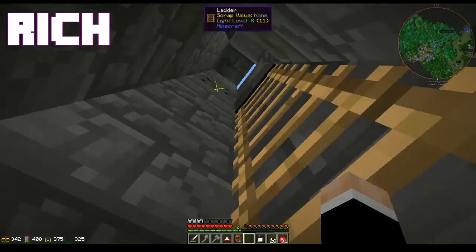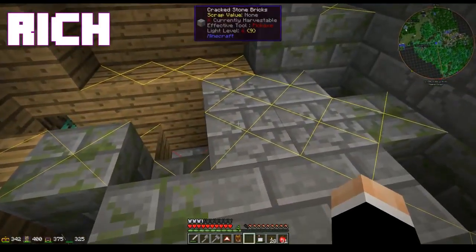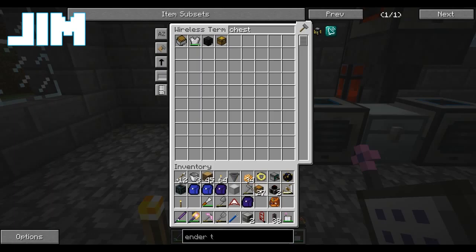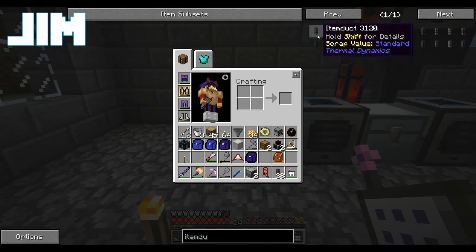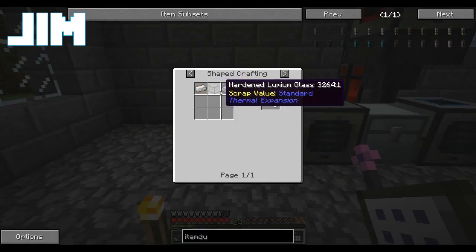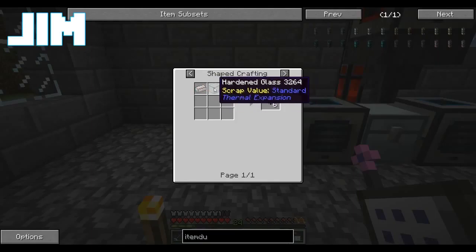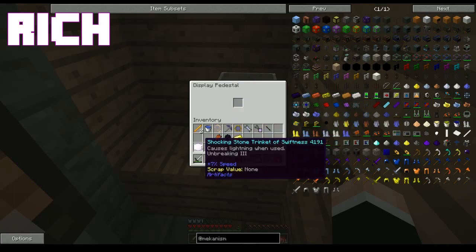So now we're going to grab another chest — actually I'm going to grab two, and we're going to connect these using item ducts made from tin ingots and glass. I found a shocking stone trinket of swiftness: causes lightning when used, unbreaking three, increases speed by seven percent. Interesting.